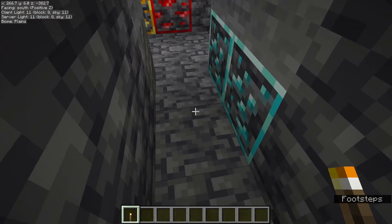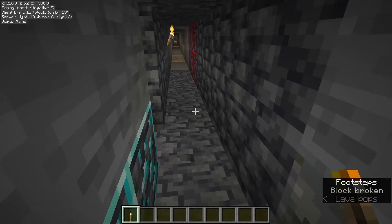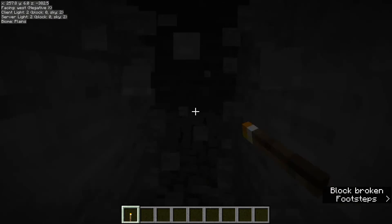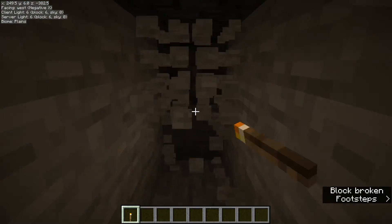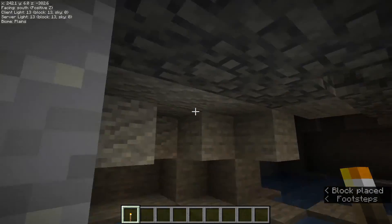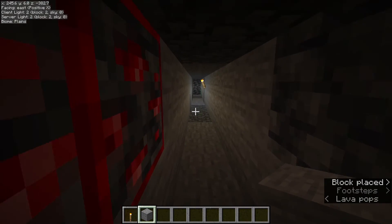First you want to go two blocks forward and start mining in a branch directly off of your main branch, and just mine straight forward as long as you can. If you ever hit lava, just stop and turn around. So, for example, let's just pretend that we just hit a giant lava pool. Just block it off real quick and turn around.